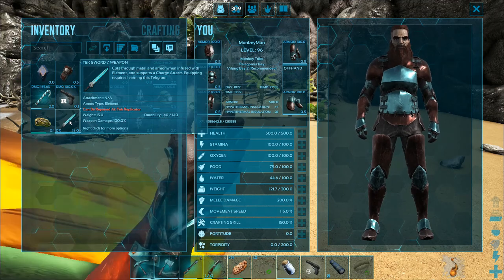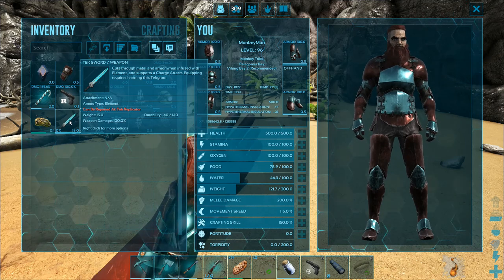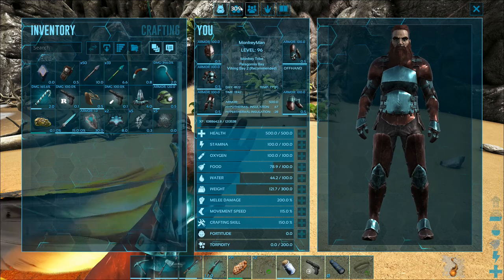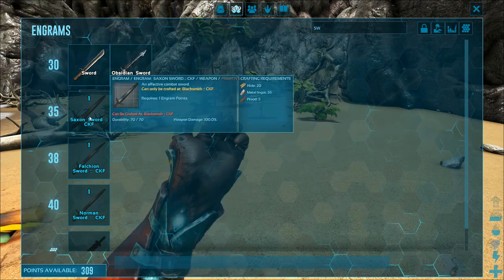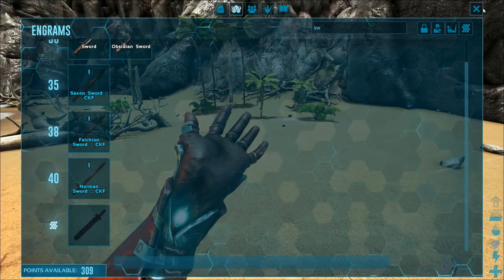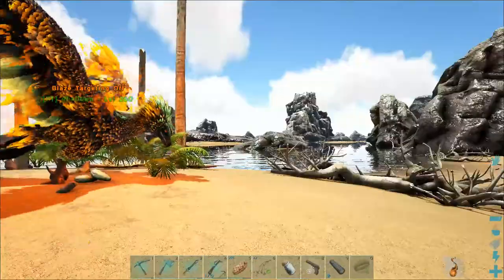Let's take a look at the sword first. It says it cuts through metal and armor when infused with element and supports a charge attack. Equipping requires learning this engram. So I guess we have to learn the engram first. We can't even learn that sword! I hope we can still equip it. Can we equip you? Oh no, I can't equip you!